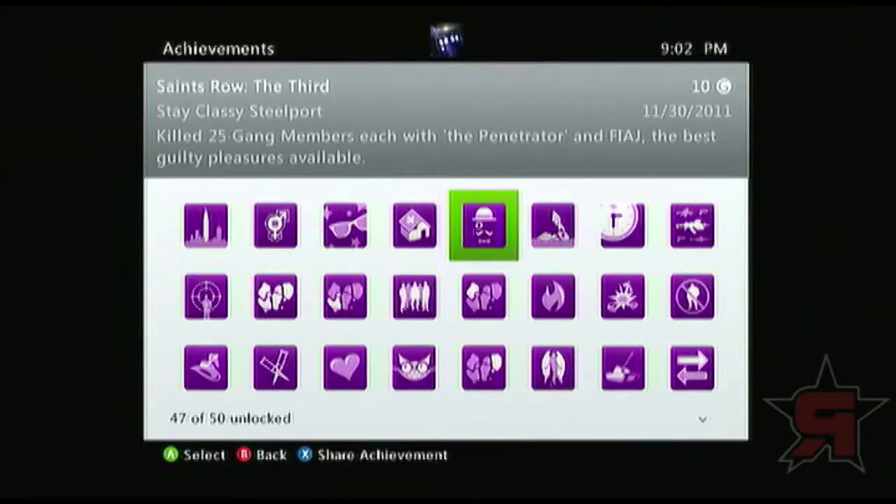Stay Classy Stillport — kill 25 gang members each with the Penetrator and the Fiage. You probably know what the Penetrator is because, like most people, you bought it as soon as you went to the first gun shop — it's the floppy purple dildo you get to slap in every character's face. The Fiage is the weapon called a fart in a jar. I was kind of lost on this one for a bit. The way you get the Fiage is by fully upgrading the flashbang grenades at the gun shop. It makes everybody puke their guts out, and you can even hit vehicles with it to stop them, giving you a moment to beat them down — and it's hilarious.